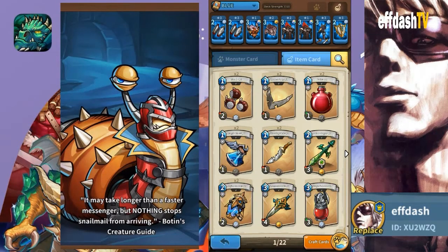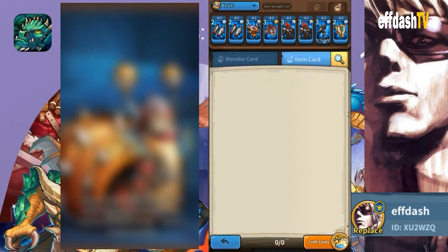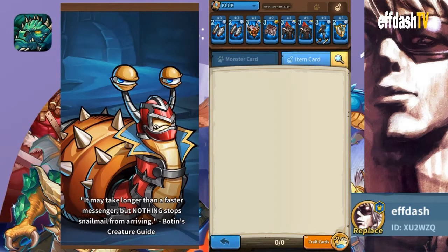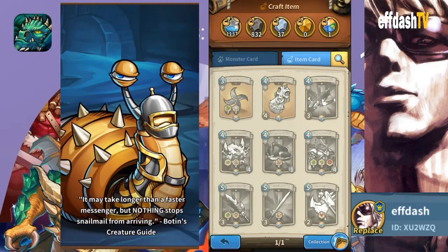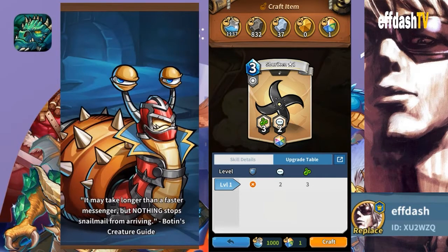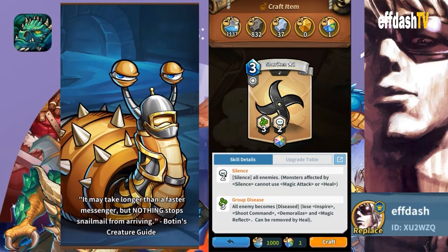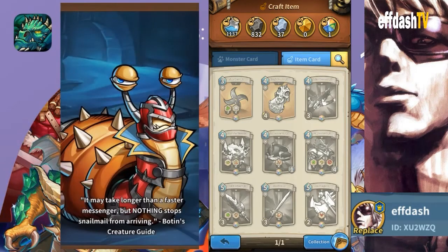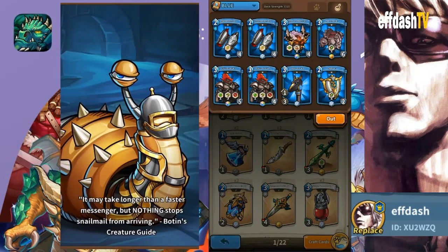The Shrieken is a legendary flash card. It has silence, so they can't use heal or magic attack. If you don't have it, the much cheaper option is just to use bracers. Bracers are going to be helpful.